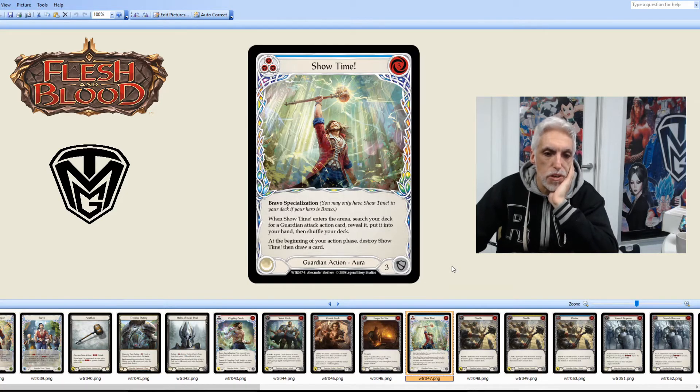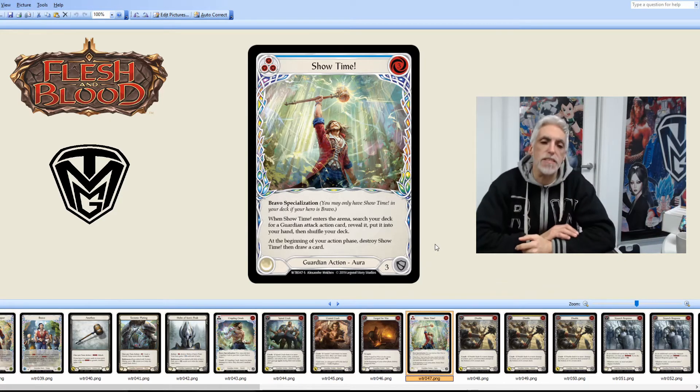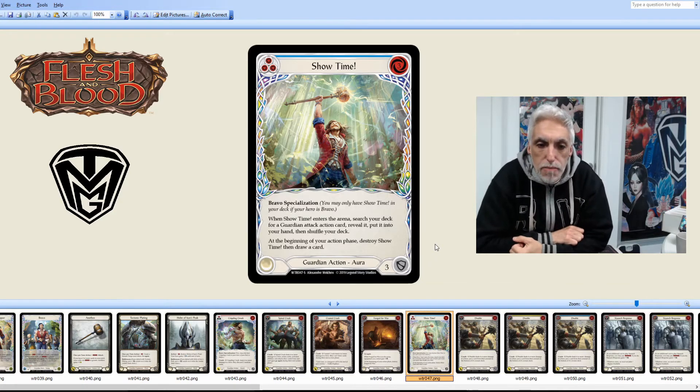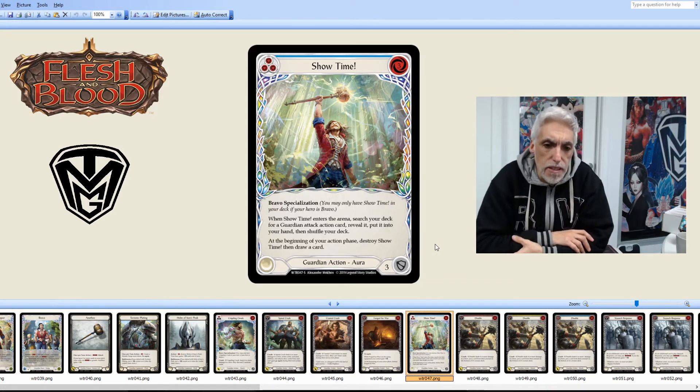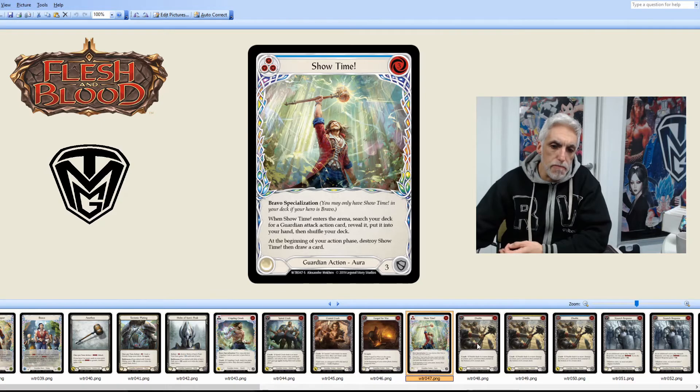Another Super — Bravo specialization — Showtime. When Showtime enters the arena: pitch three, cost three, search your deck for a Guardian attack action card, reveal it, put it into your hand, and shuffle your deck. At the beginning of your action phase, destroy Showtime, then draw a card. Not only does it let you select your Guardian attack action, it replaces itself. Getting that extra card in hand is so important for Bravo — it's all about resource management.